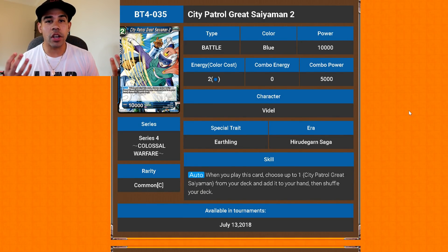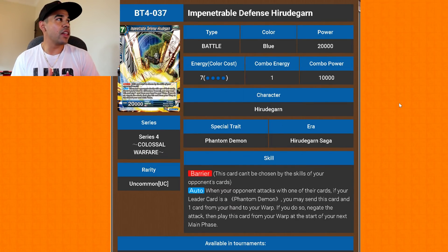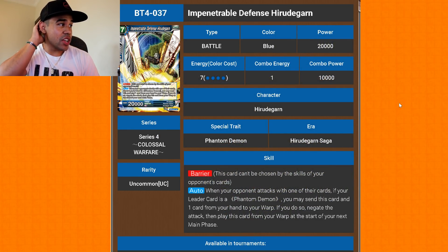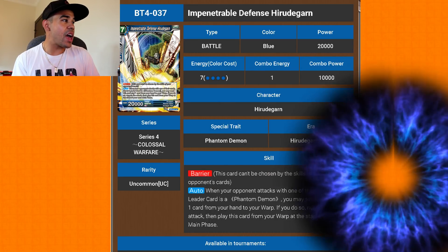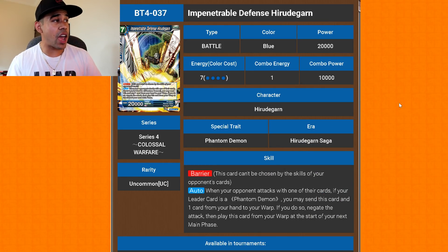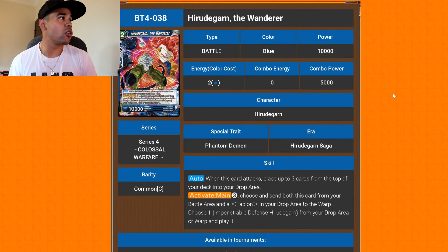City Patrol Great Saiyaman 2 is the one you want to combine with the first Great Saiyaman — when you play this card, choose one of the Great Saiyamans and add it to your hand. You get a blocker for one energy. Then we got the big behemoth: Impenetrable Defense Hero Degron — barrier — when your opponent attacks, if your leader is a Phantom Demon, you may send this card and one card in your hand to the warp to negate the attack, then play this card from your warp. He's essentially an infinite negate depending on how many cards you're willing to send to the warp.